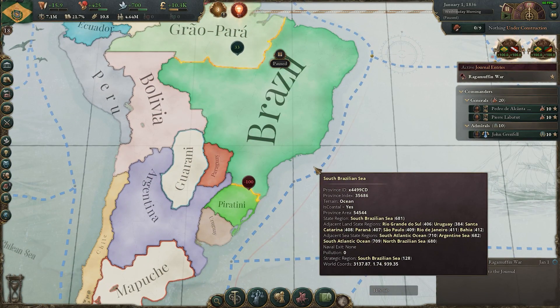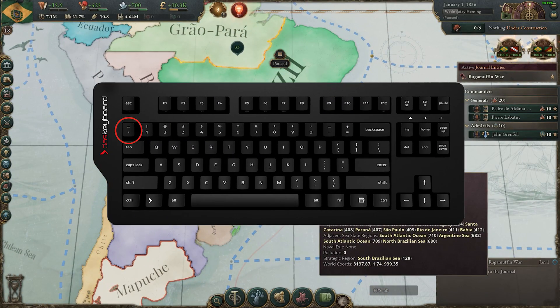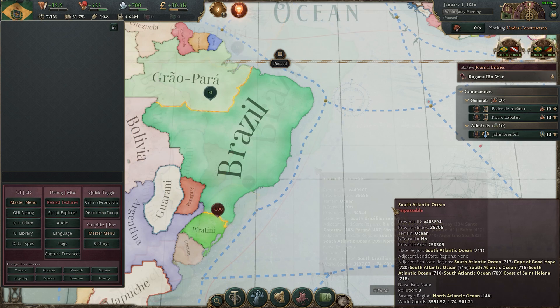Once you're in your game, you need to hit the tilde key on your keyboard and that will bring up the console. To close it, you can press the tilde key again.